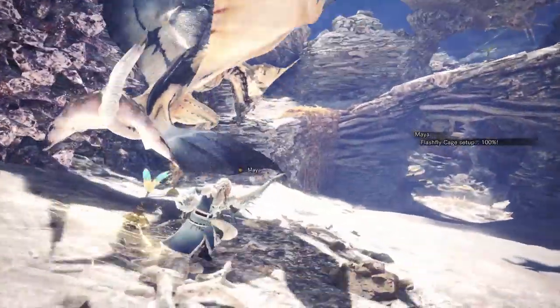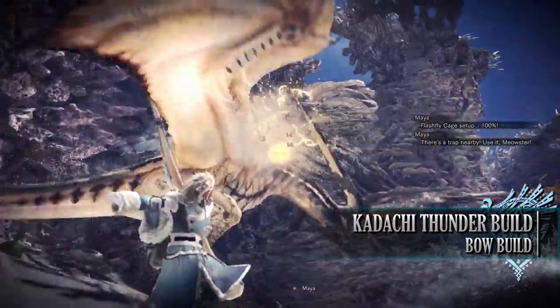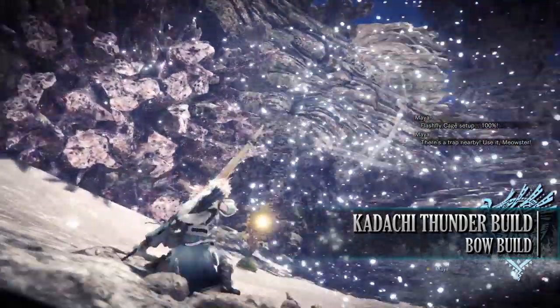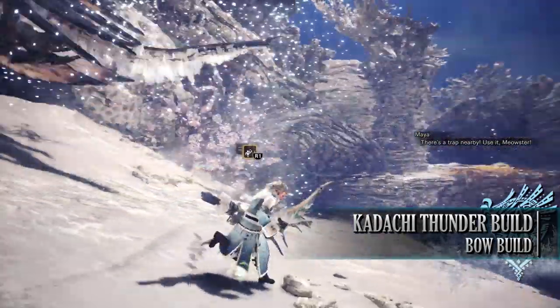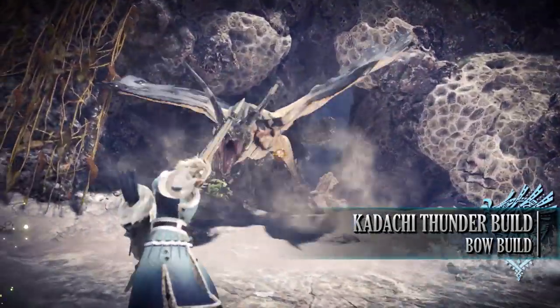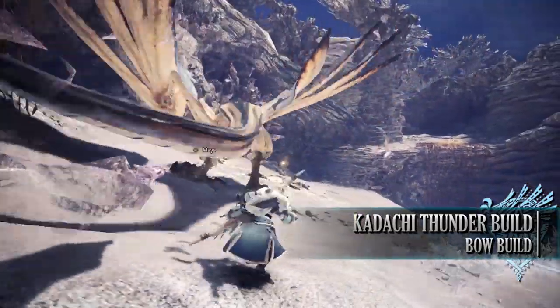Let's move on to the next build, which is the Tobikodachi Thunder build. This build utilises the Tobikodachi armour set as well as the Tobikodachi bow, making it a very strong and potent Thunder build. It also comes with a lot of dual slots to play around with, so you're easily able to craft a fully functional build with this full armour set.